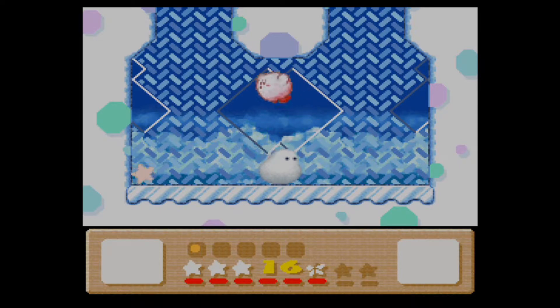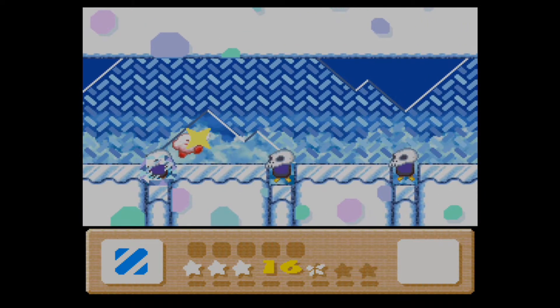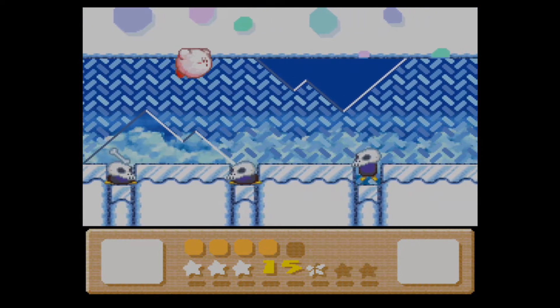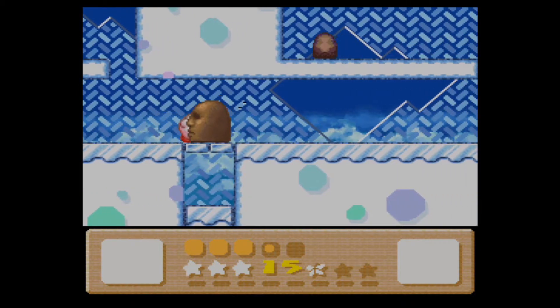First we need to deal with the snowball mini boss. The only thing to be very cautious about is that as soon as his eyes show up, that's your chance to attack him — when the eyes disappear, attacks won't count. I only have one unit of health left so I might just die here. This is the point I'm going to be dying — especially notable in this world. I don't have my freeze ability back either, so that's a bit of a waste.